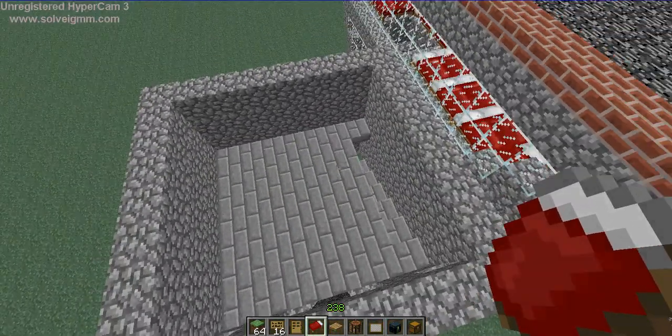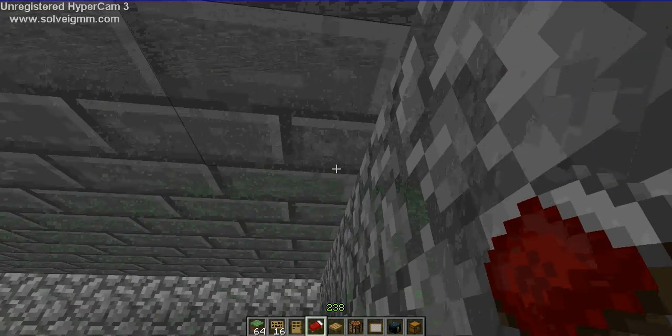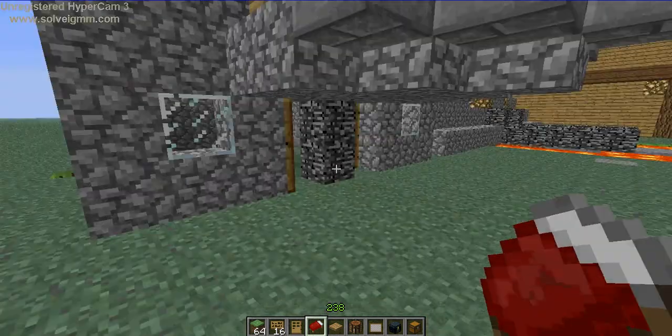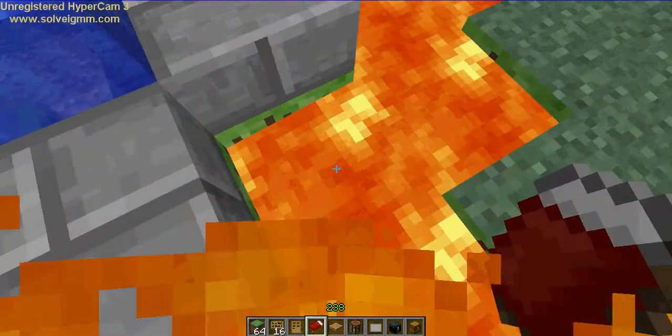Now we've got this house — this is one that my little mate made when I went around his house. Well, he didn't make it, I made it for him, but it's just kind of crap. Oops, I fell in the lava.